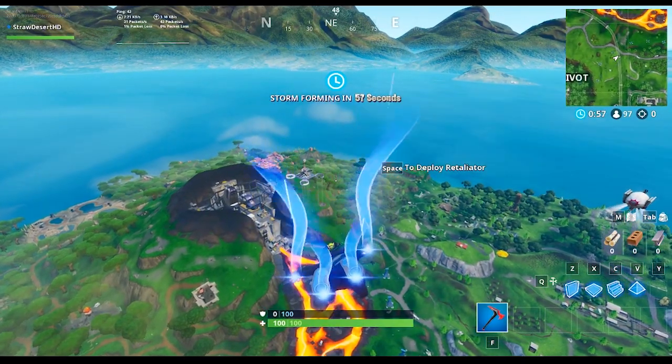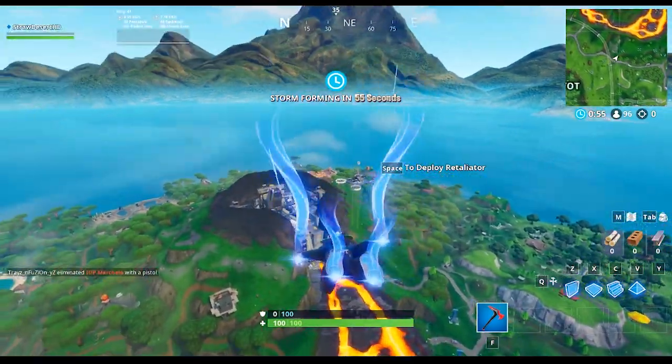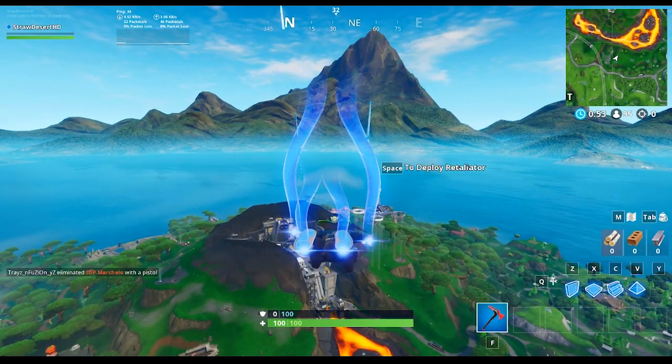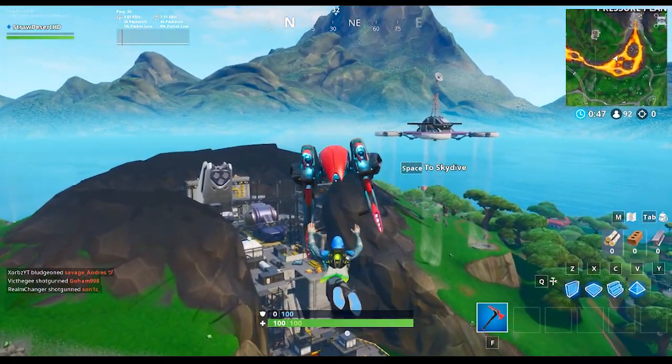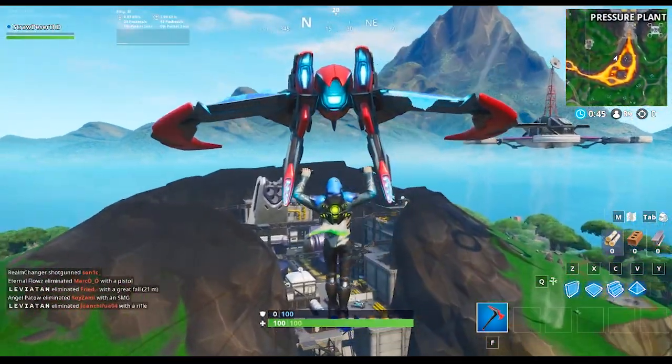Hello everyone and welcome back to another video. Today we're going to be looking at the newest Fortbyte location. This one is going to be accessible with the bot spray inside of a robot factory. The robot factory is now known as pressure plant.